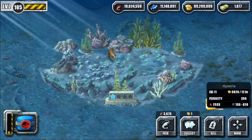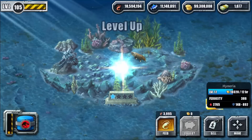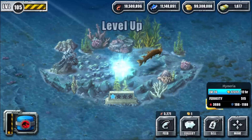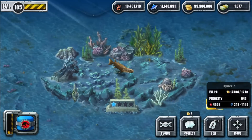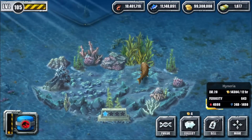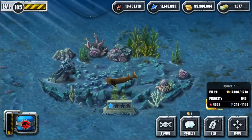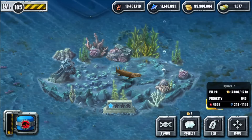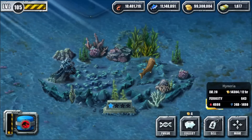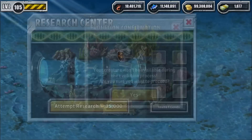It looks fatter and more colorful now. Let's feed it up to level 20. I really want to see how good it is — ferocity is quite high, probably very good for a mid shield or attacker. Stats at level 20: 643 ferocity, 4608 health, 248/149 and 19 attack.